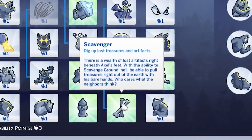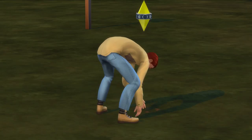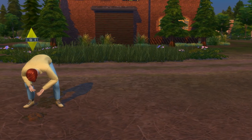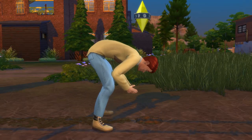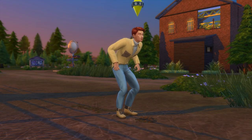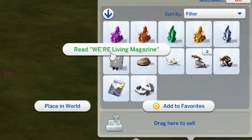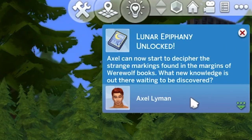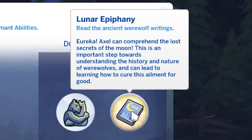To complete this, I first recommend picking up the scavenging ability, and then you'll want to use this to scavenge the ground around Moonwood Mill. You'll find crystals, metals, Moonwood Mill relics, and werewolf books. Werewolf books are what we're looking for here. While scavenging, you'll ideally level up to be a runt werewolf. Once you find a werewolf book, you're going to want to read it three times to complete one of the aspiration tasks. Doing this will likely also unlock the Lunar Epiphany Dormant ability, letting you find out more secrets from books.